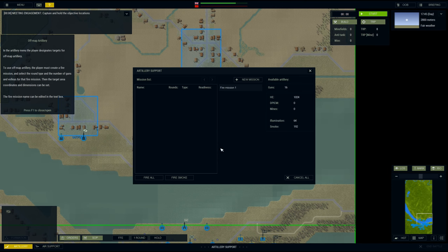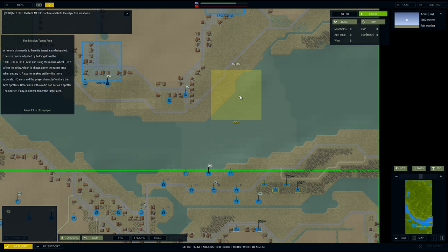Artillery — off-map. Let's have a smoke mission to start with. New mission, smoke, 4 guns, 3 volleys. Set the target. Size can be adjusted by holding the shift and control keys and using the mouse wheel — shift narrows it. I think that should come in immediately. I'd want one up here as well — that's another artillery order.